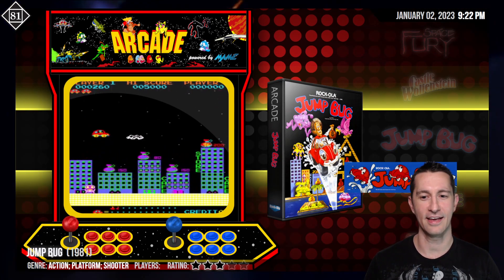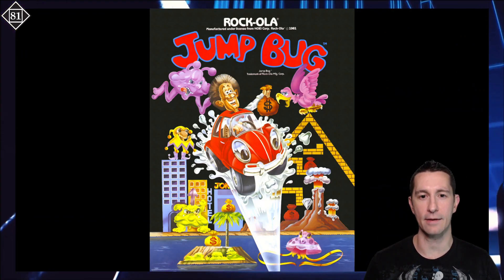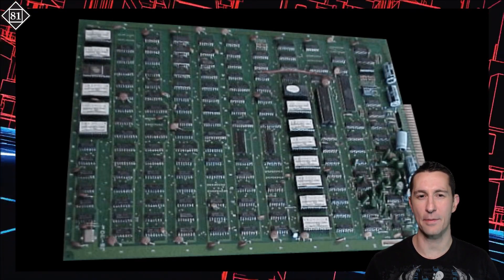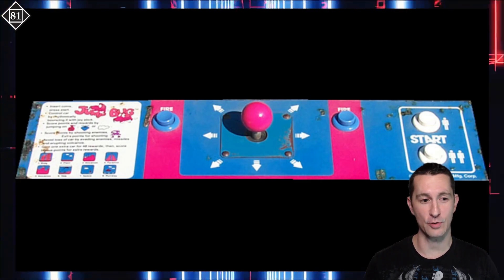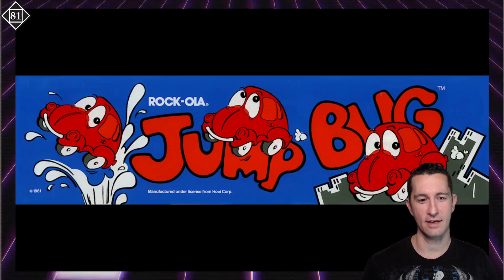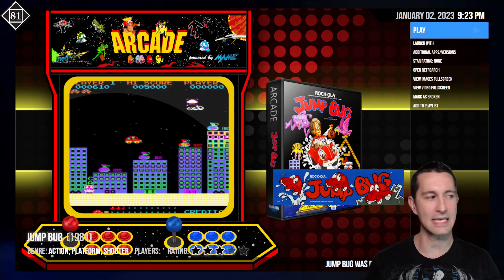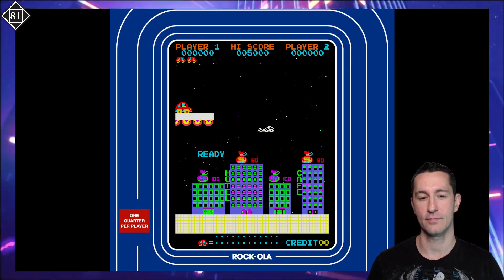After Castle Wolfenstein, our next release is Jump Bug in the arcades. This is by Rock-Ola — Hoy was the original developer. There's the advertising flyer for Jump Bug — very cartoonish, love it. There's our arcade cabinet. We're playing as a beetle that can jump. The control panel looks like an eight-way joystick and we can fire — shooting while driving the bug around. Rock-Ola was the one that distributed, most likely Hoy was the developer. It is June 19th, 1981, and this is Jump Bug by Hoy in the arcades.